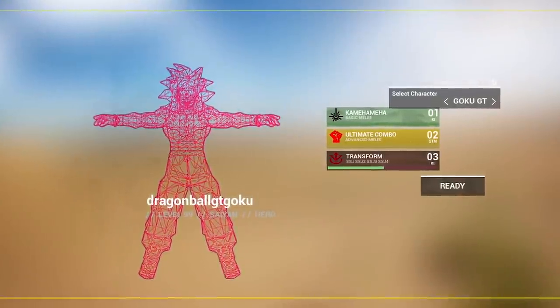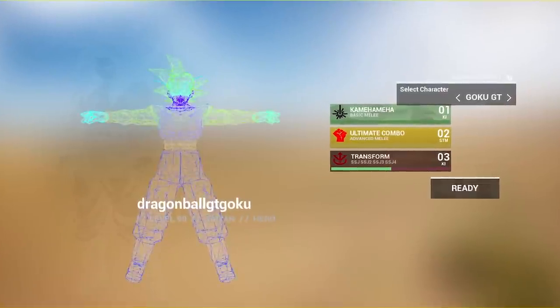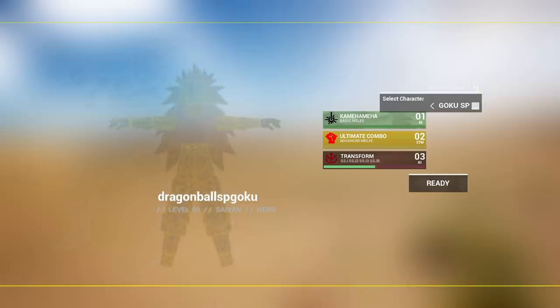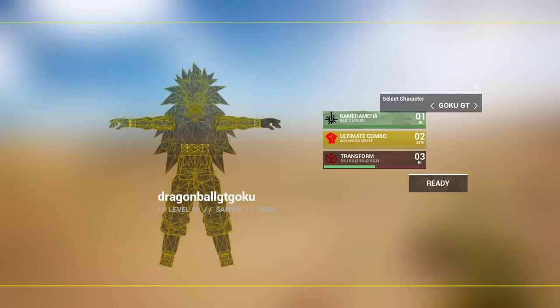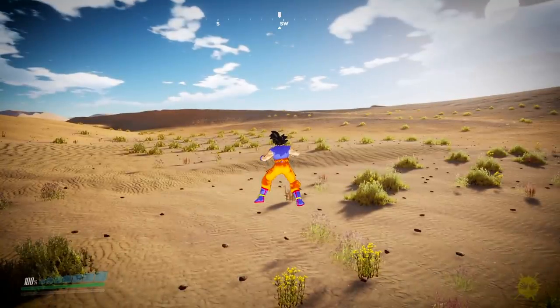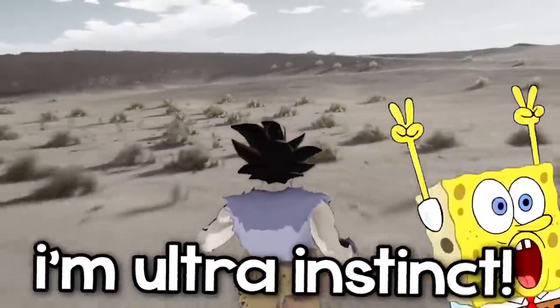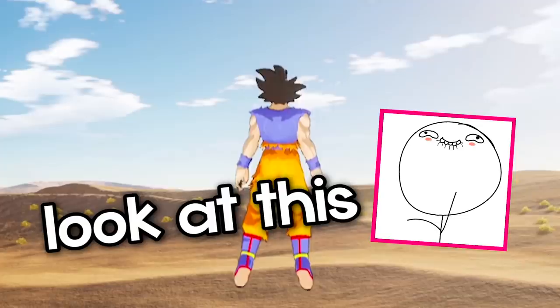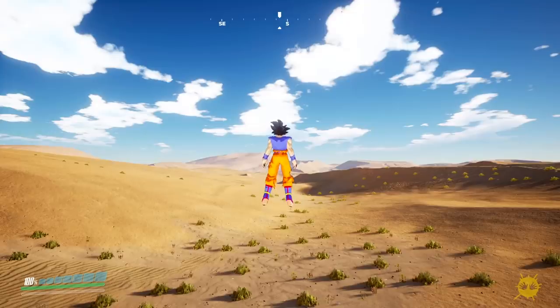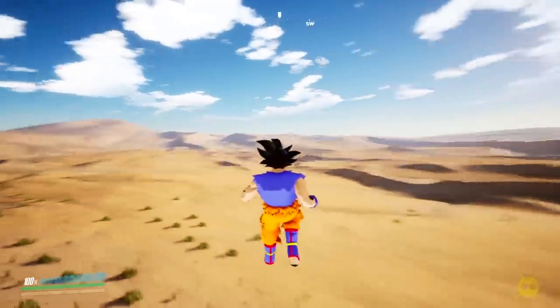I did try this before making this video. You can't be Goku SP, which I believe may be the base form Goku, so I can only be Goku GT. But when I click on Goku GT, I'm Ultra Instinct. I don't know the controls fully, but yo — it looks so nice. How did someone make this? How is this fan made? This honestly looks like an actual game.